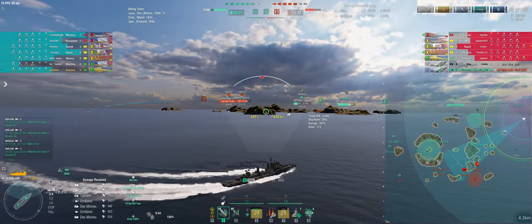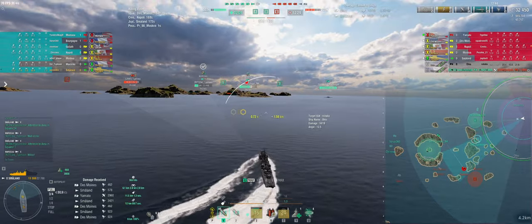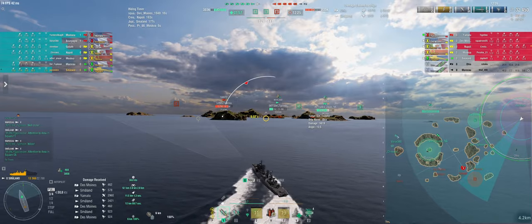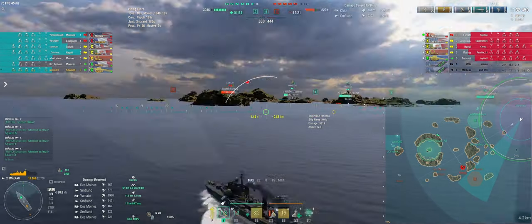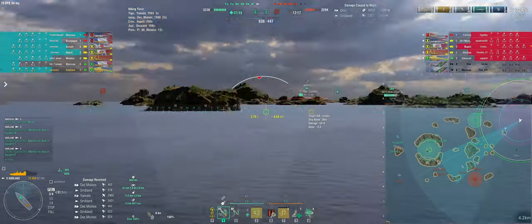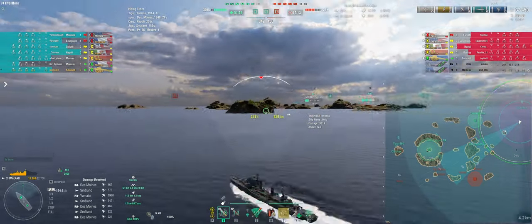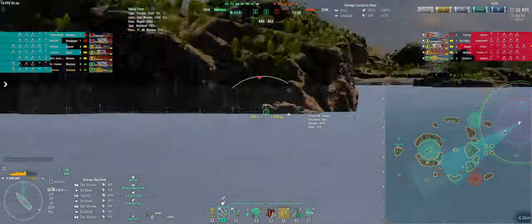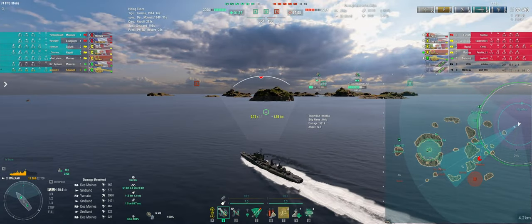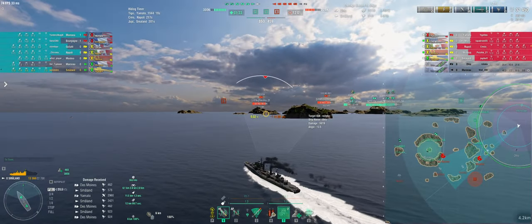Masuo, you're in a bad spot — try not to die, the points on your ship are valuable for us. I will stay here for now. Two minutes and we win. Napoli, this Yamato will push now, so I think it's now a bad idea to push because they have that Yamato that can counter you. Just secure and farm the Yamato. We even win on a single cap, so if they push and get A from us that's not a problem — we can give them A, just punish them.